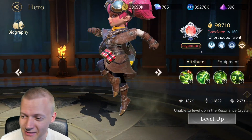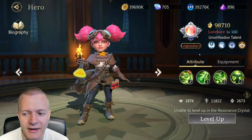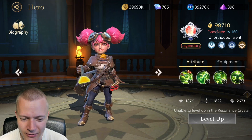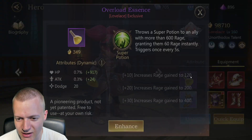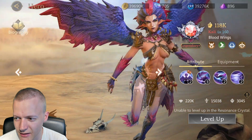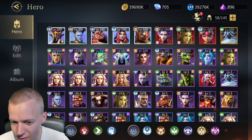I just made Lovelace legendary today. I don't have the fodder to make her legendary-plus and definitely don't have enough copies to ascend her. She's running health regeneration in combat. Kali should be running the rage thing — gaining 10 rage per second. The rest I've put in the resonance crystal.